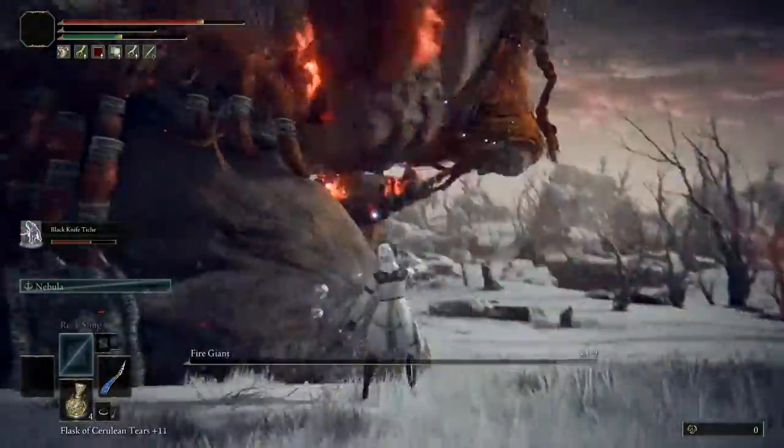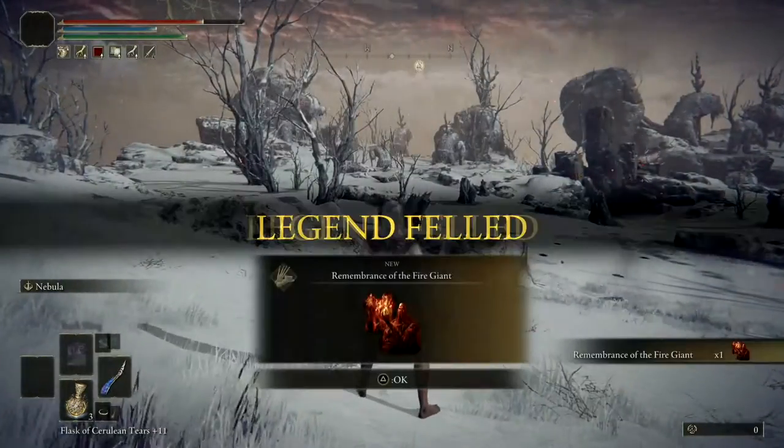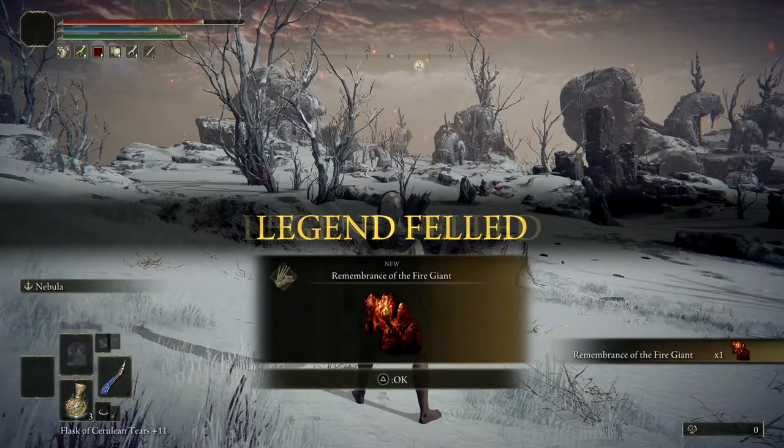That's how you kill the fire giant using the Wings of Astil. If you enjoyed this video, please leave a like and subscribe, and let me know in the comments which weapon you used to kill the fire giant.